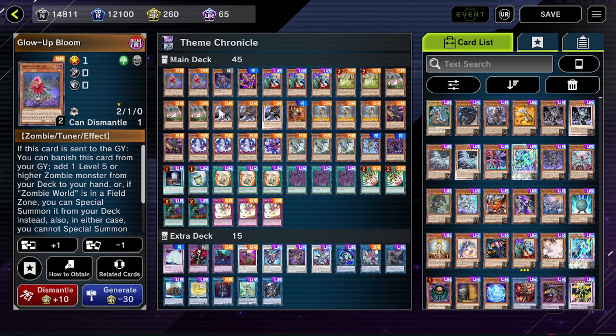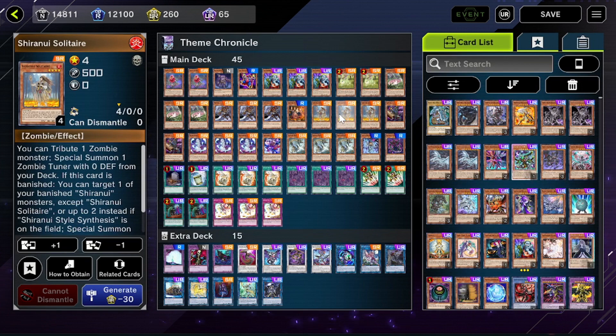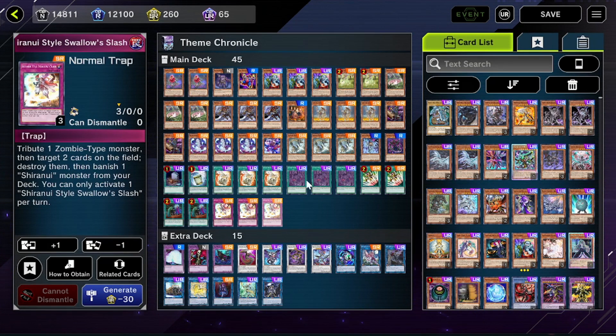First up we've got Zombies. This one is extra good because none of the cards in the new Zombie World structure deck that recently came out are hit at all — none of them. They're all fully available. Also, if you complete the Sharonui chapter in Master Duel, you actually get a totally free Sharonui deck, which includes Sharonui's Solitaire and also Sharonui Style Swallow Slash — so you get two free cards on top of that. Obviously if you just bought that other deck, you get a ton of resources just to start, which is really awesome.